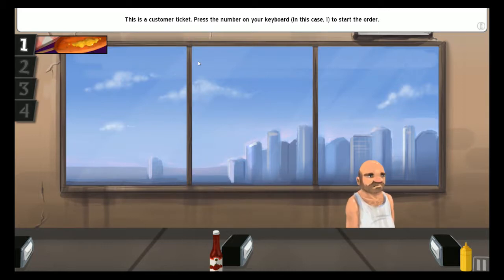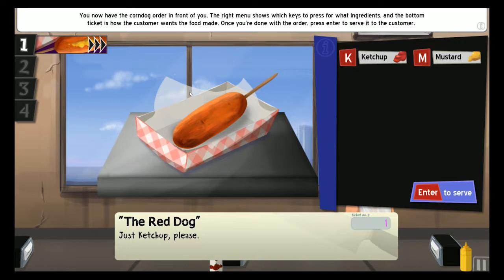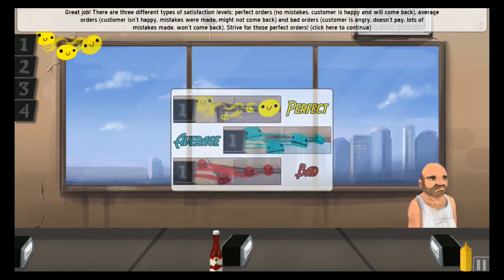There's a customer ticket. Press the number on your keyboard - in this case one - to start the order. You now have a corndog order in front of you. The right menu shows which keys to press for which ingredients, and the bottom ticket is how the customer wants the food made. Once you're done with the order, press enter to serve it to the customer. He just wants ketchup, so we push K and then enter, and it serves him.